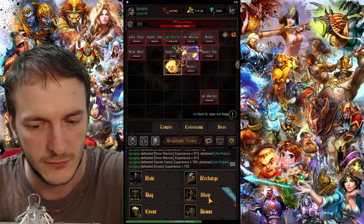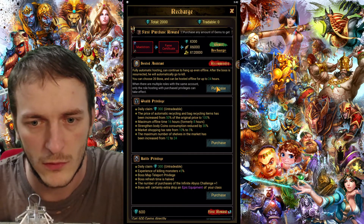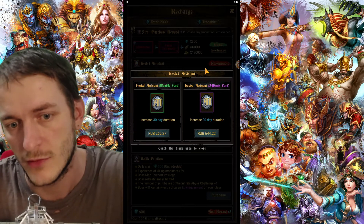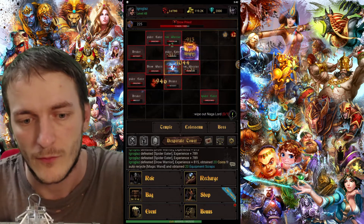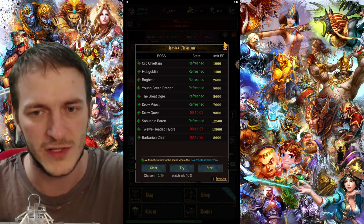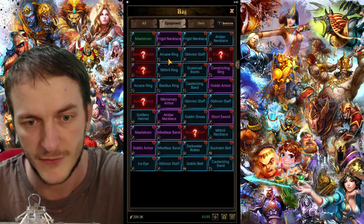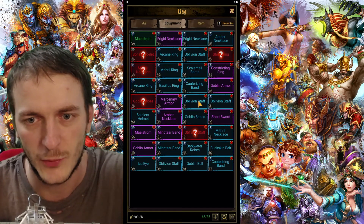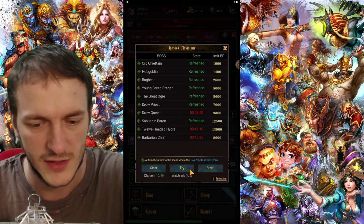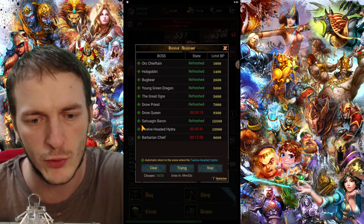That's not the most comfortable thing because you need to do it manually. There is a better option — it's a special hosted assistant. You could turn it on five times per day for free by watching ads, or you could also buy it. It's here in recharge. I watched the ad and now I can choose which bosses to fight.